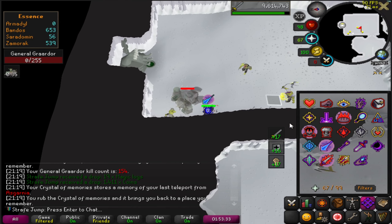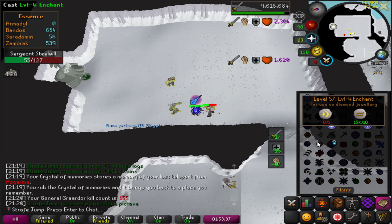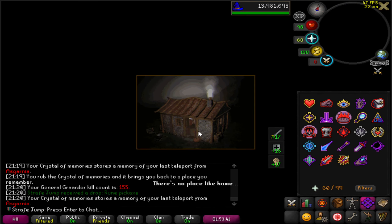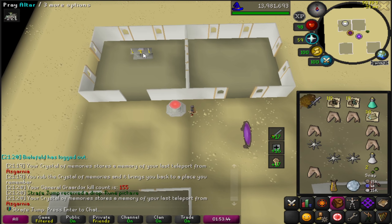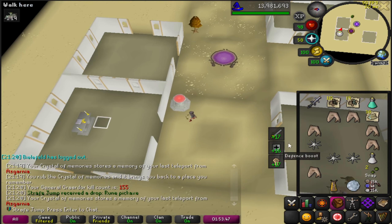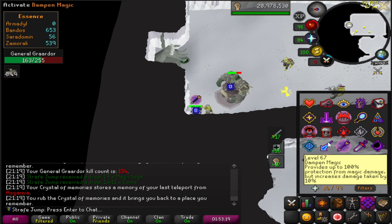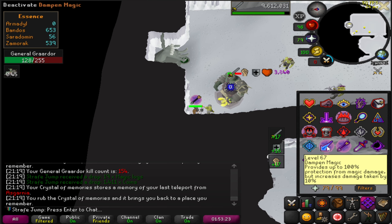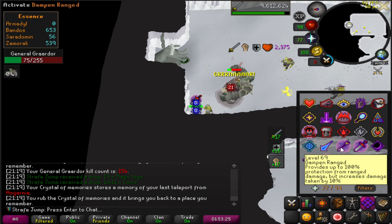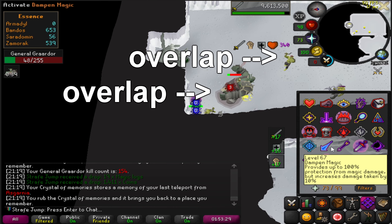Unfortunately, you can't repeat this forever because the minions attack every five ticks and Grardor attacks every six ticks. What this means is that on every repeat of the cycle, Grardor's attack occurs one tick later than last time, until eventually his attack overlaps with the minions. There are advanced ways of dealing with that, such as stepping under or running away on the tick that Grardor would overlap with a minion, but we're not doing any of that because we're so juiced up in Trailblazer that it's not worth a DPS loss. Instead, just pray melee on that tick and then continue as normal.